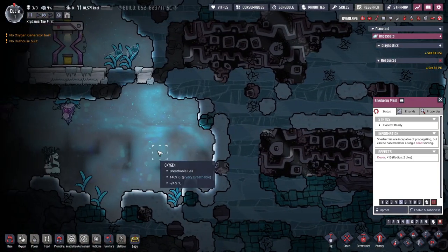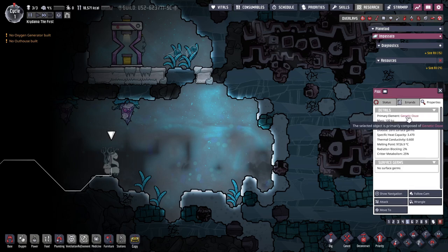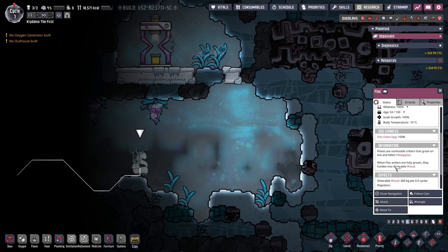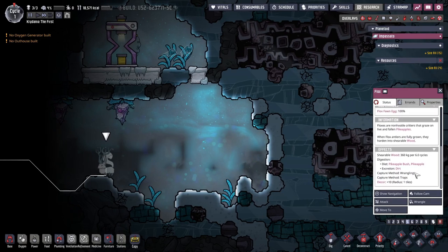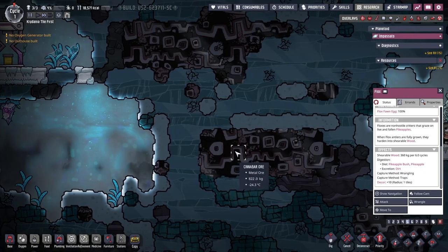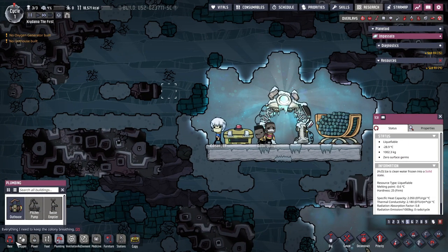Phlox — what are you? You are a critter of some sort. They graze on live and fallen pike apples. When the antlers are fully grown, they harden into shearable wood. Ooh, that's nice. And they produce dirt when properly fed? Man, that's great. Dirt is not always easy to come by.